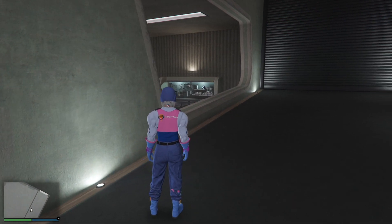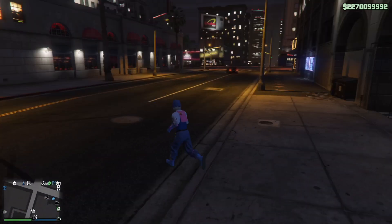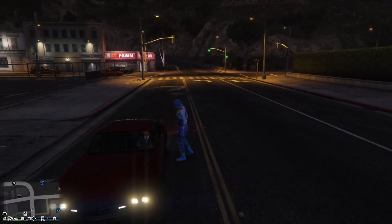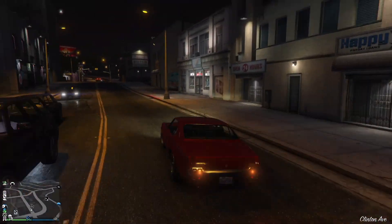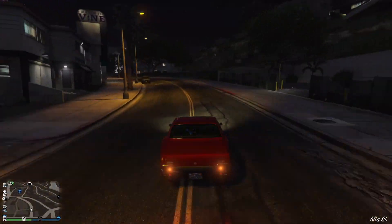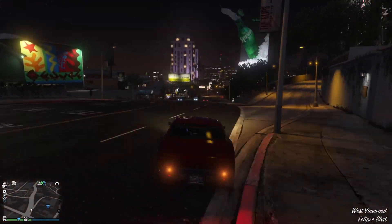Go outside and grab a streetcar that you can store in your garage. Make your way to your apartment and make sure the garage is full. Have one cheap or free car inside it — you will lose that car.